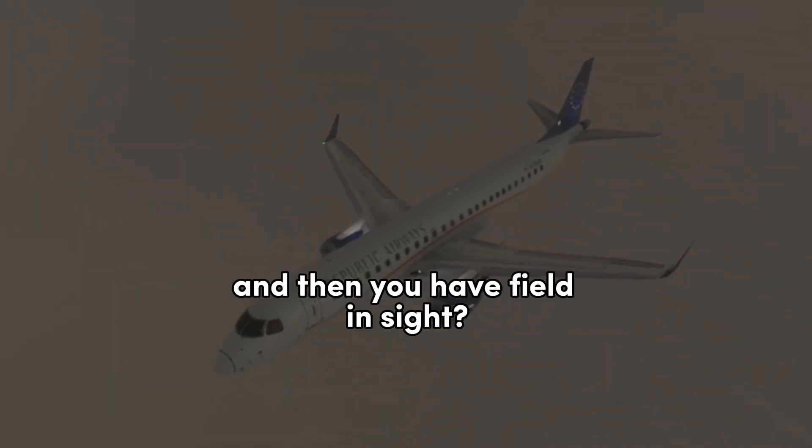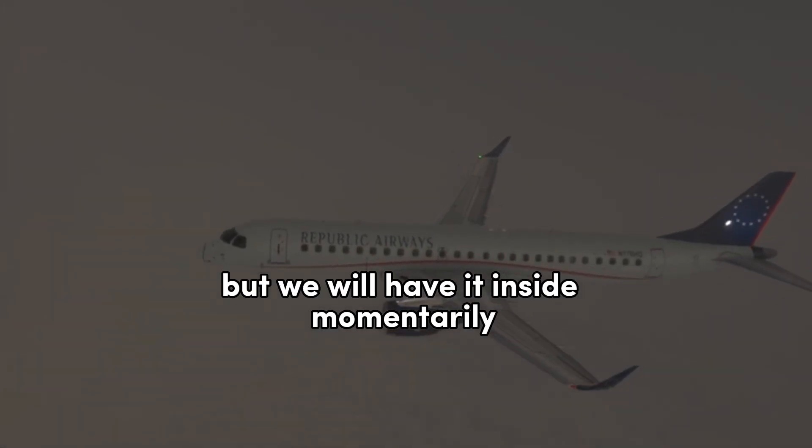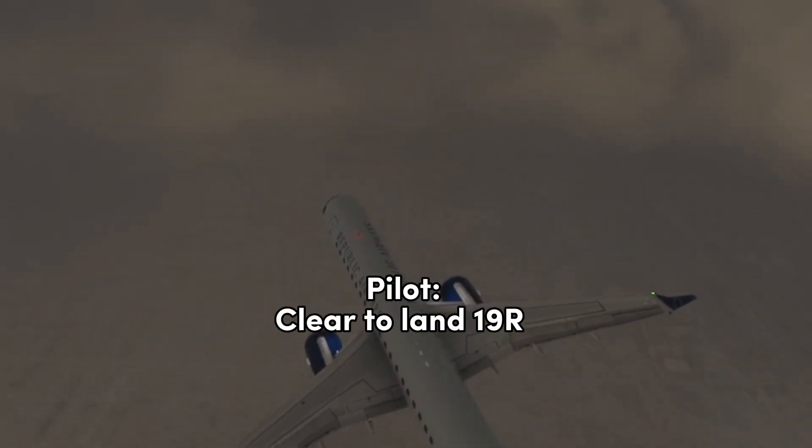Brickyard 5614, roger, do you have the field in sight? No, we're still in the turn, but we will have it in sight momentarily. Brickyard 5614, runway 19R, cleared to land, wind is 200 at 10. Clear to land, 19R.